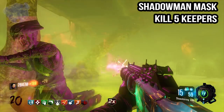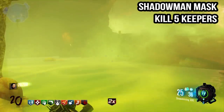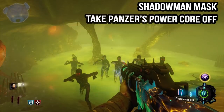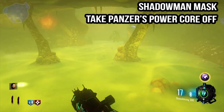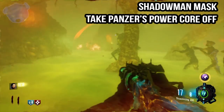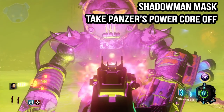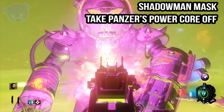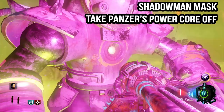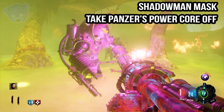You can do this with a Pack-a-Punched or non-Pack-a-Punched weapon depending on your skill level. We're going to complete killing five Keepers, then move on to the harder challenge of taking on the Panzers. I used the Killing Time for this — you can use the Arnie's as well. The core is what we're going to focus on first: you need to shoot off the actual core, and you can mess this up if you don't do it correctly.